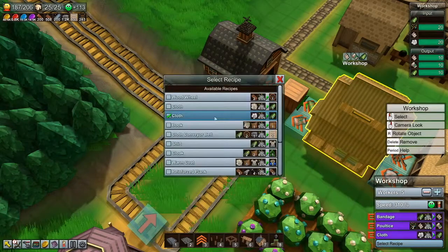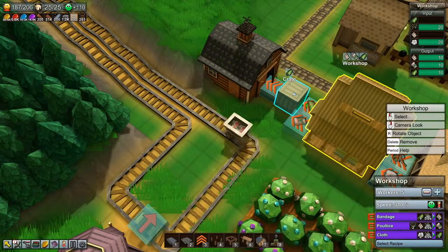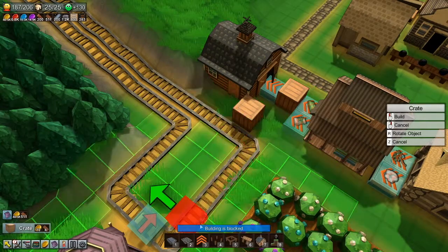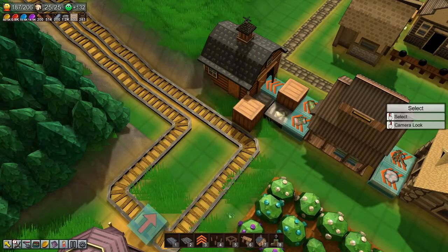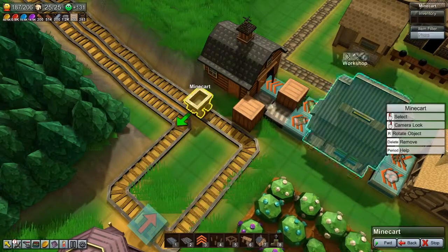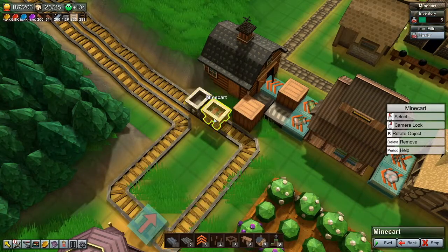What did I need for a medical wrap? I need ointment - that comes from fish stuff. I'll grab another crate and pop it there. I'll fill that crate with poultice, then grab a mine cart and filter this mine cart for poultice. Make sure this one is filtered.